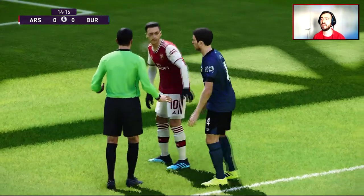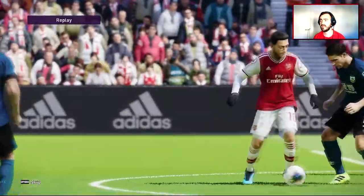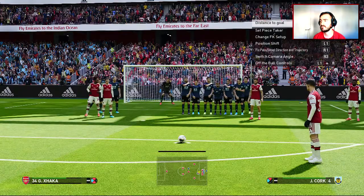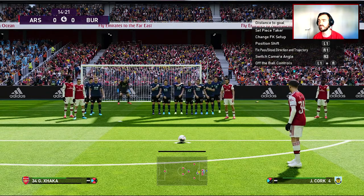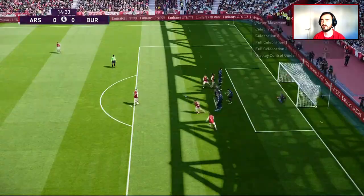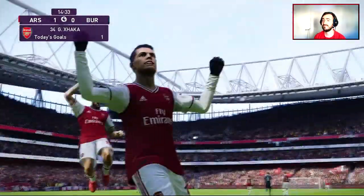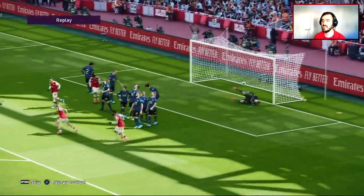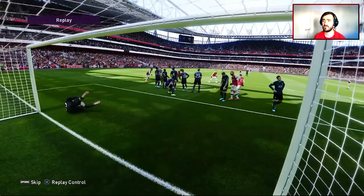I'm not sure if that deflection took it wide or if it was going out anyway, but it seems the referee has given a free kick for something. We've got a good opportunity and let's hope that Xhaka can take advantage of them putting quite a small player in the wall. It worked! I don't know why that tiny little player was in the wall — gave me a little bit of space. Although I think it might have gone in anyway. I think that would have gone over any player's head.